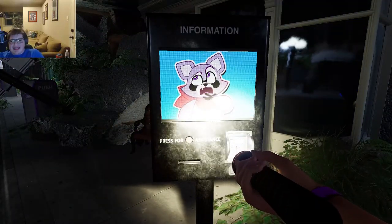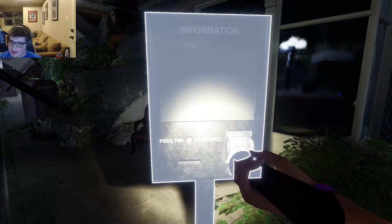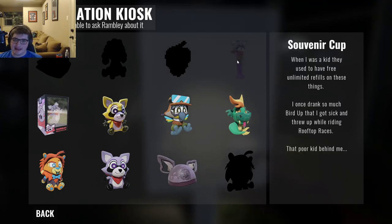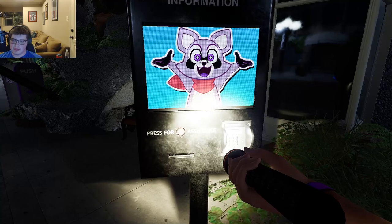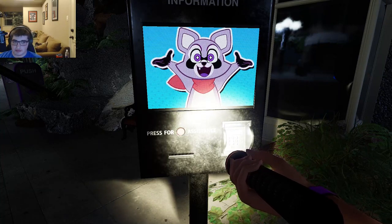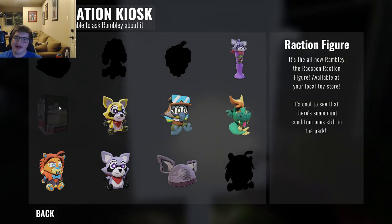I think I went a different route than the developer intended because Rambly was supposed to say 'hey buddy come here,' but anyway — yes, I know where every collectible is. I'm going to have Rambly talk about the rest of them. Let's start with the souvenir cup. Rambly says: 'Nothing beats the taste of fresh Ramble Berry juice drunk directly out of my plastic lifeless head.' When I was a kid they used to have free unlimited refills on these things. Then there's the Raction figure — the all-new Rambly the Raccoon Raction figure.